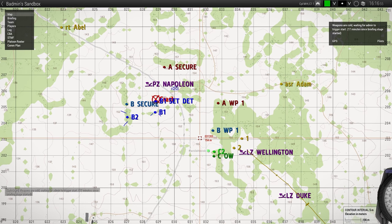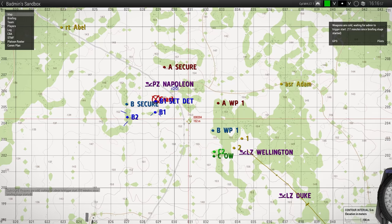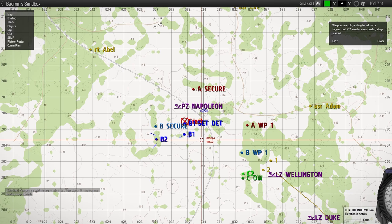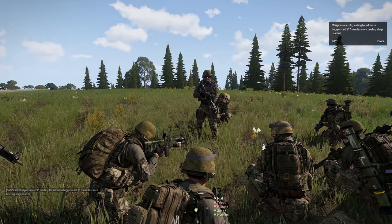Or we may stay in position depending on the situation. I have an explosive charge, so if I go down and pick it up in case it needs to be used on the crash — but each squad should have one. We're going to blow up the crash.